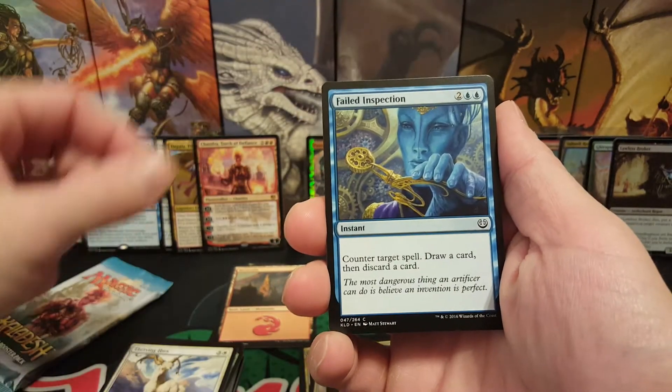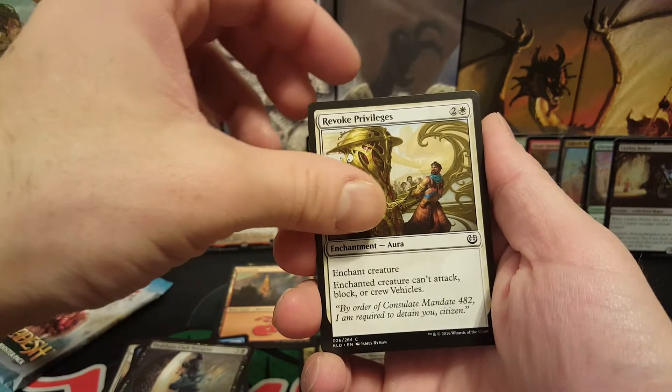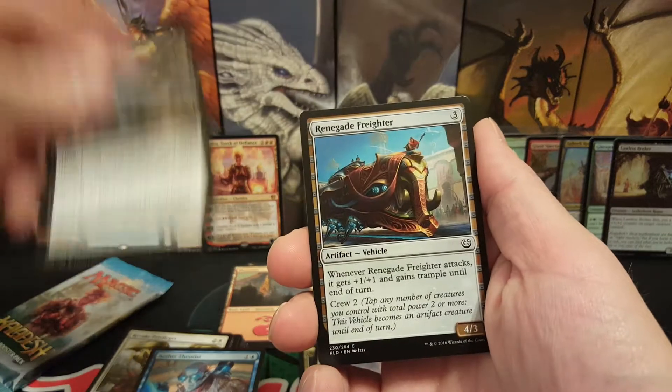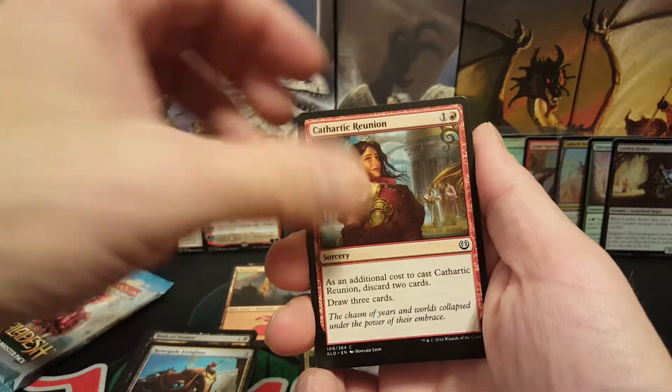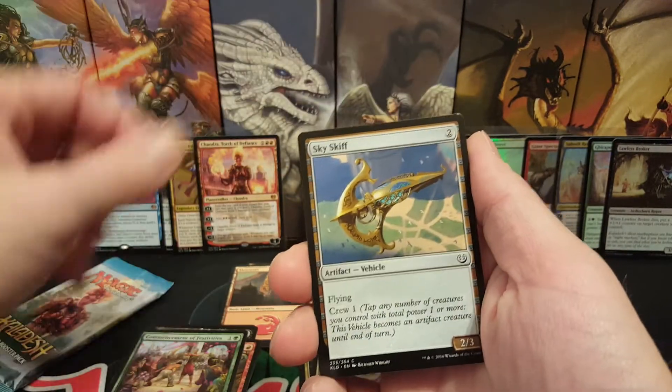Thriving Ibex, Failed Inspection, Prakhata Club Security, Revoked Privileges, Aether Theorist, Rush of Vitality, Renegade Freighter — y'all have to go see that video, it's really good. Cathartic Reunion, Commencement of Festivities, Skyskiff.